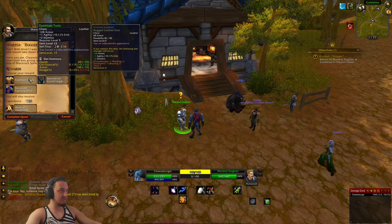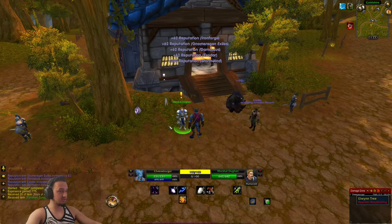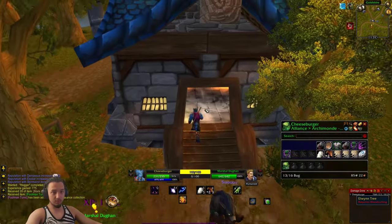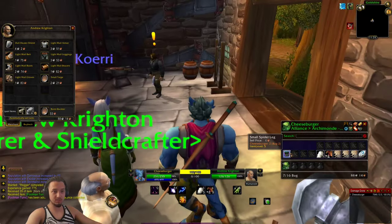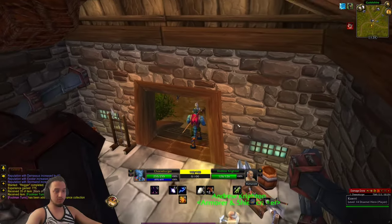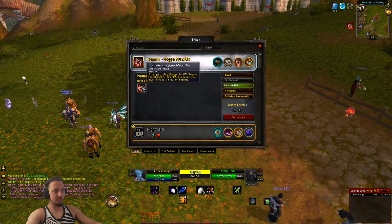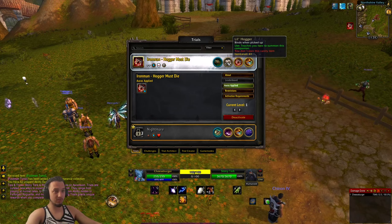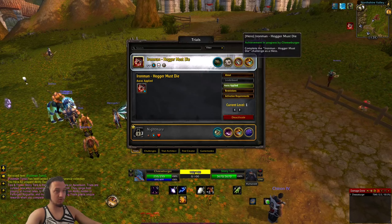Anything good? He's got a fighting stick — nothing really good, but I'll take this tunic, a little bit better than what I got. I'm pretty sure we do have to get to 60 before we get the rewards. Heading back to double check — it does say you have to reach max level, so after that we get the rewards. We get little Hogger there, and we also have to reach max level without dying.